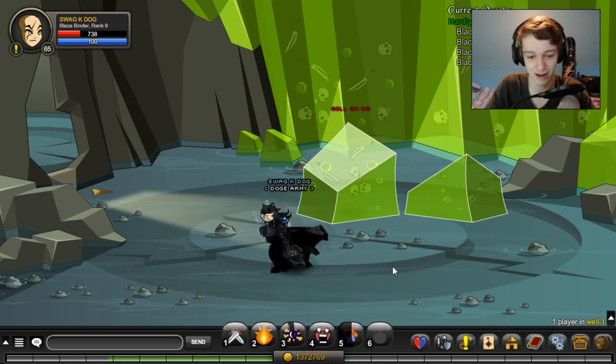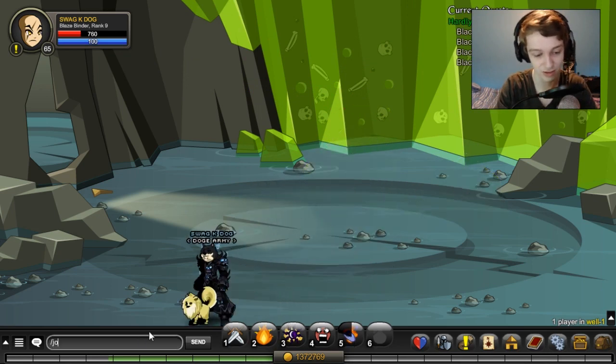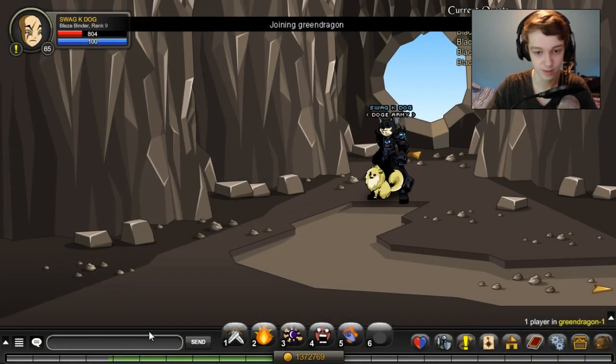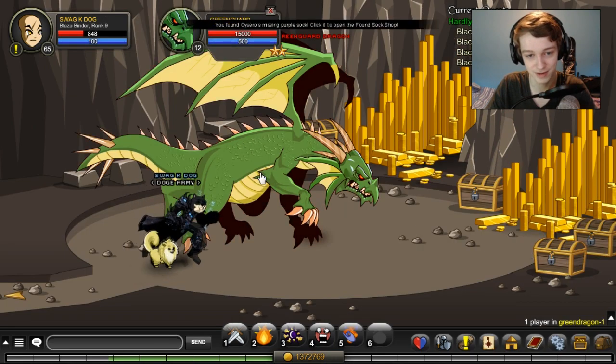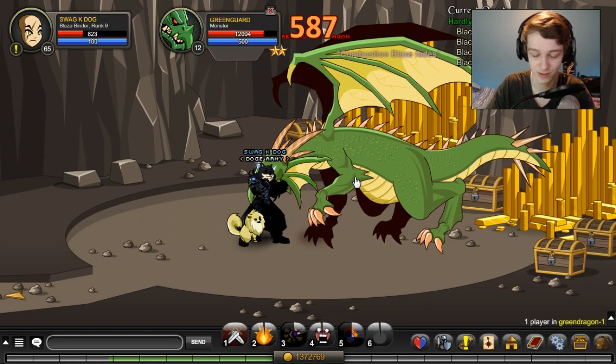There we go, we got the lake piece. Next one we want to get is slash join green dragon. Once you're here you just want to farm the green dragon, and he will give you the next piece of the armor you need. I'll be back once we're done.